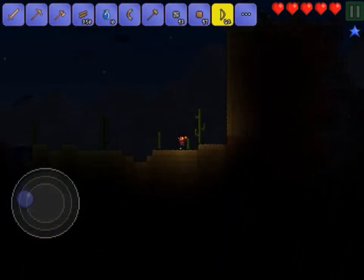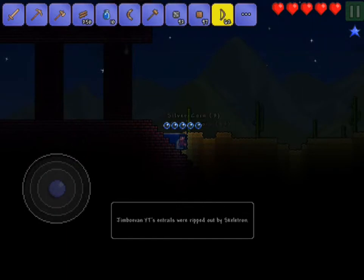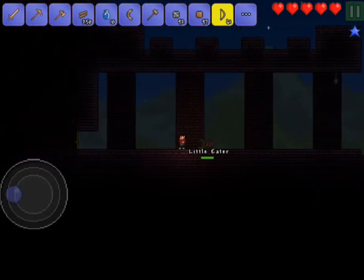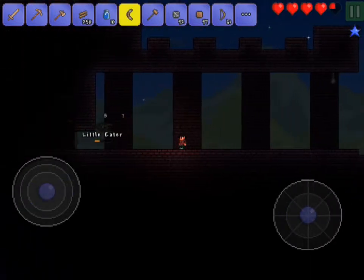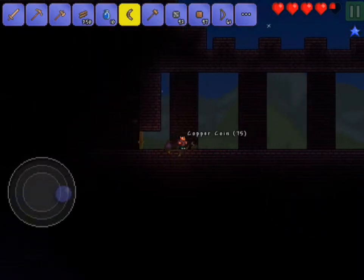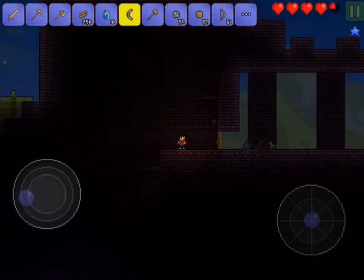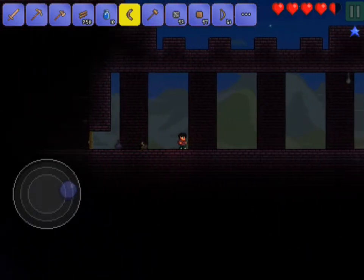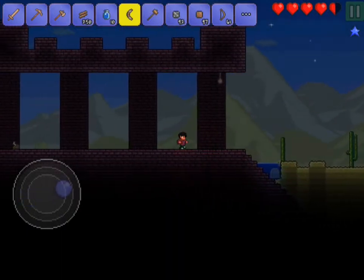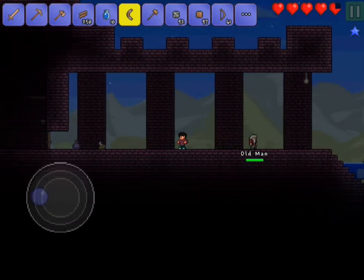We got a little eater. Where is that old man? I have no clue where that old man is - I think he just like disappeared. There he is! We can actually place a chest, which is good. So what we'll do is actually create our own storage over here.